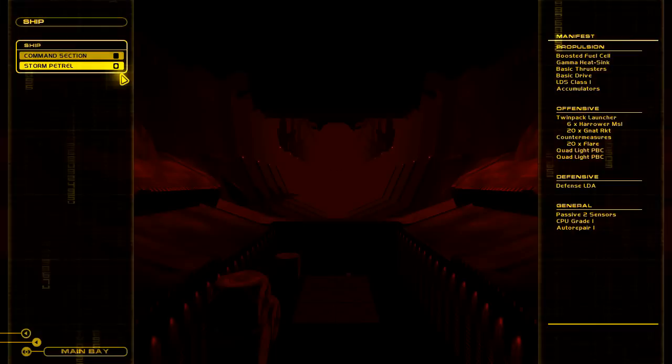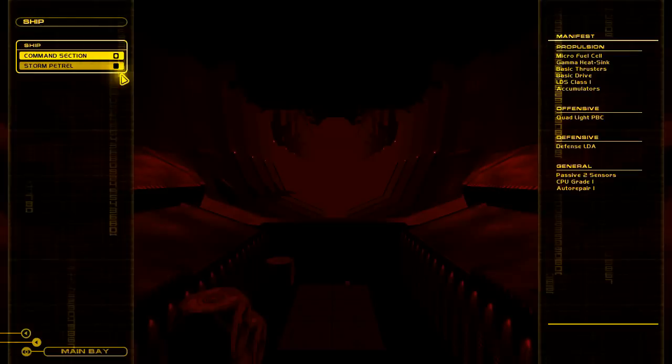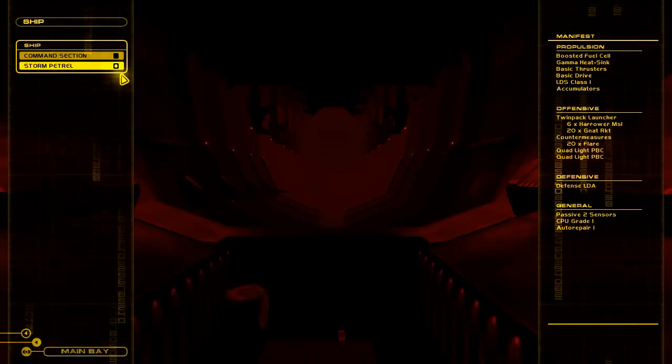He's going to let us take the Storm Petroglyph for a spin. Here you can select which ship in the hangar you want to load out and fly. Every time we click on a new menu option, he's going to explain what they do. We can pick between the command section, which has basically nothing and is not really a spaceship at all, or we can attach it to the Storm Petroglyph, which is a badass warship. We can also go into the loadout menus, but that takes up time and we don't need to right now. So let's just go launch.